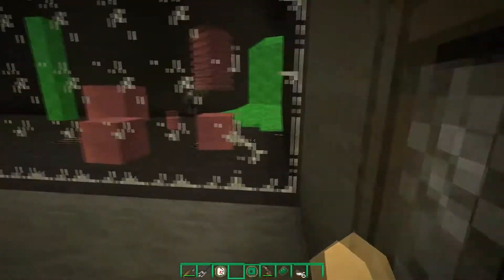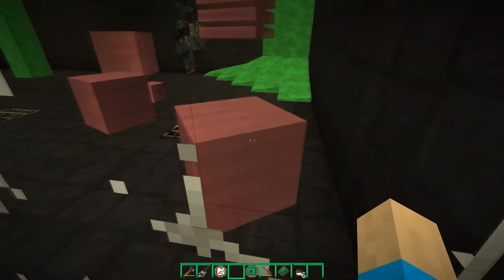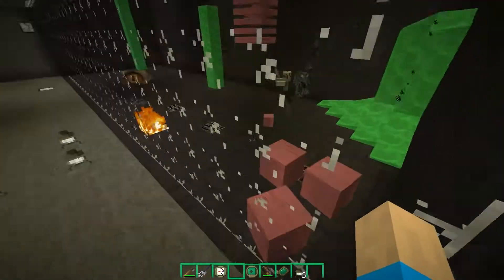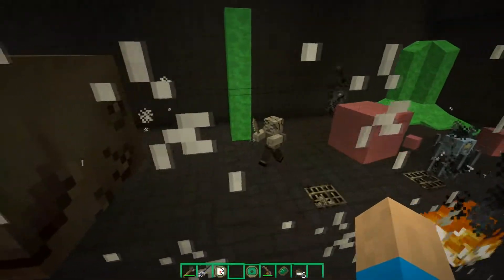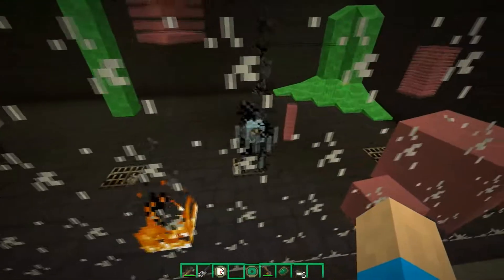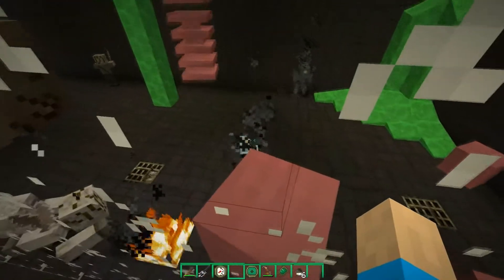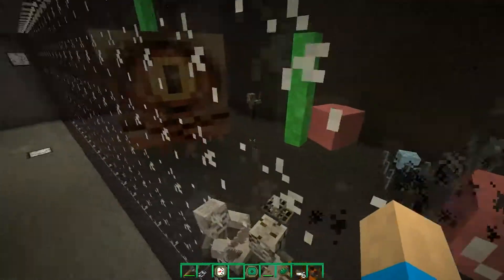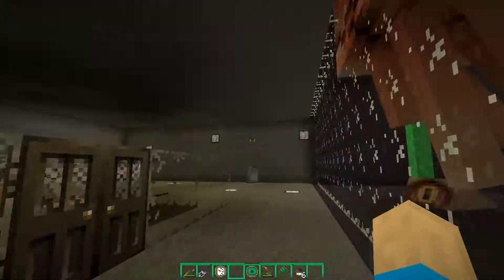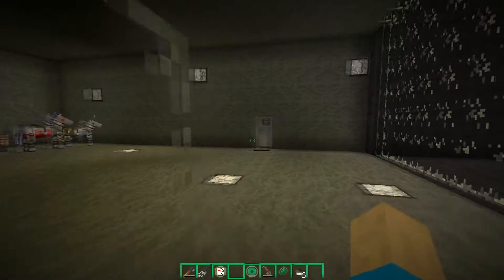Let's look at the nether mobs. In here we have the pigmen - this is a ghoul - and if you make him mad he will be an angry ghoul or crazy ghoul. Here we have a blaze and this is a ghast - very large indeed. Let me go ahead and turn off mob spawning for the time being because they lag my game out quite a bit.